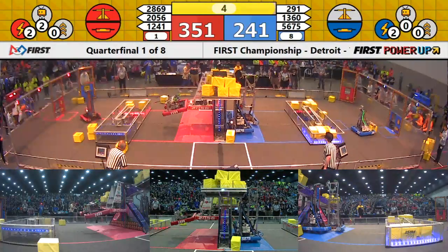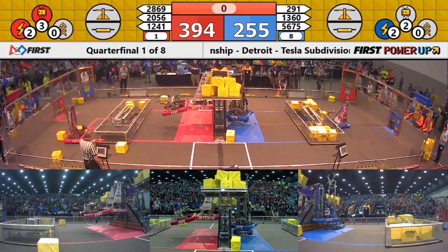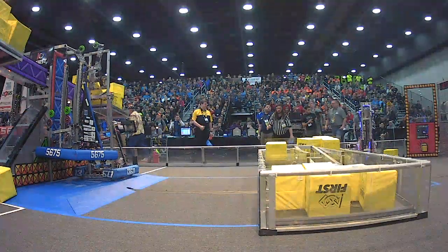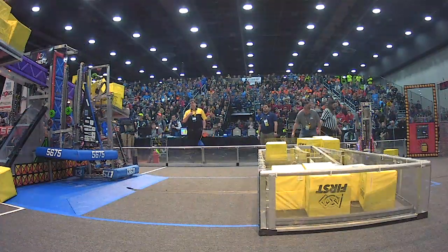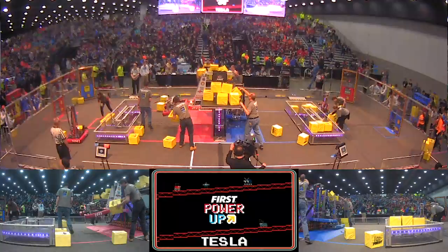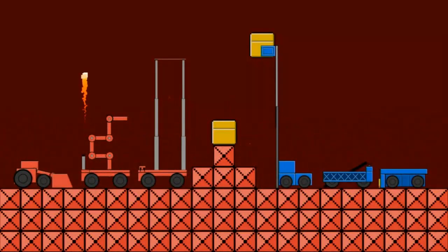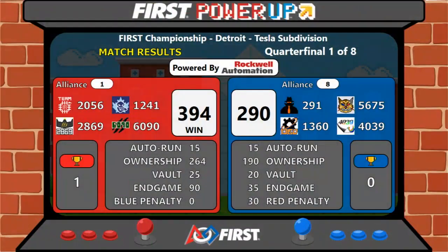Regal Eagles up on top — little cattywampus there. They look like they're secure. Down to 2 seconds. One's going up, and time expires. What a match! Here are our scores. The Red Alliance wins 394-290, taking a 1-0 lead. Remember, you've got to win two to move on to the next bracket.